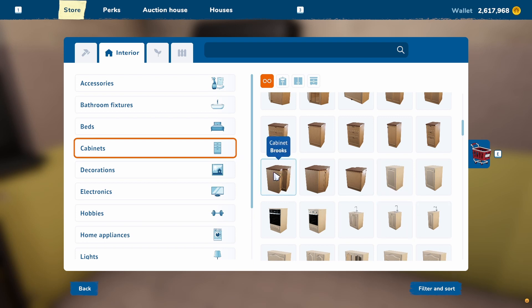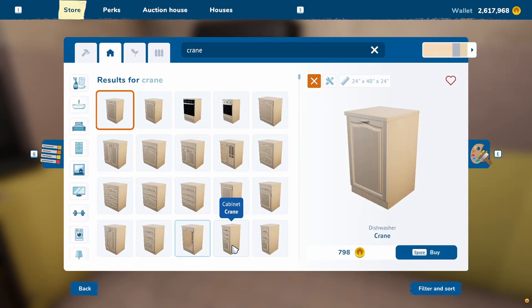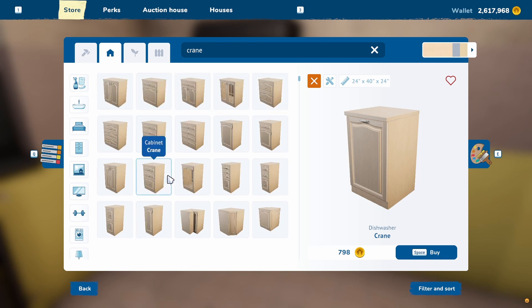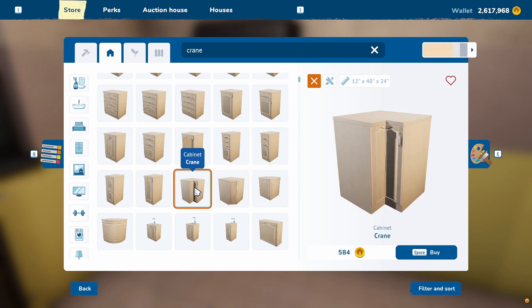I do use Brooks an awful lot — excuse me for the sneeze. Crane — are there Crane cabinets? There's a dishwasher, there's a fridge, and yes, they do have cabinets. Let's look up Crane. I've not used that one before. And actually, we don't necessarily need a corner cabinet. Oh, they have them though — look at that! So if I wanted them, I could have them. Let's do that.